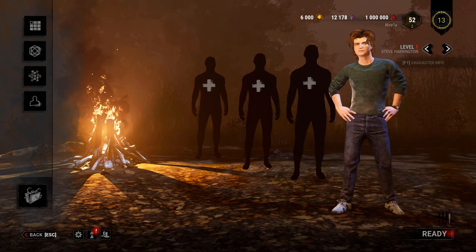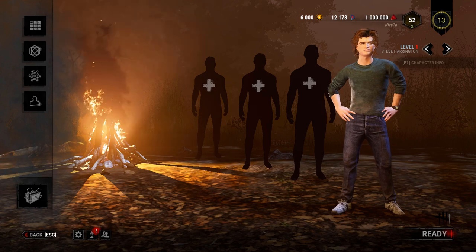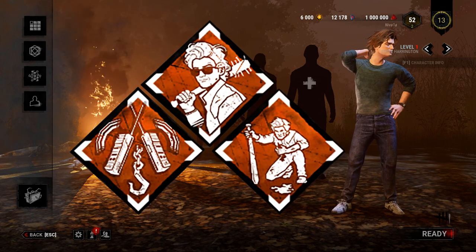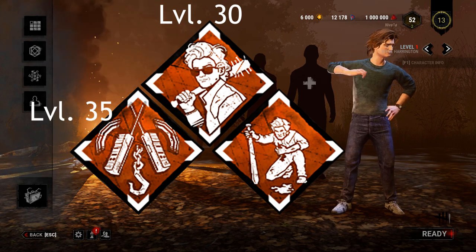Steve Harrington is part of the Stranger Things chapter in Dead by Daylight. His three unique perks are Babysitter, Camaraderie, and Second Wind. The teachable versions of these perks appear on his blood web at levels 30, 35, and 40.